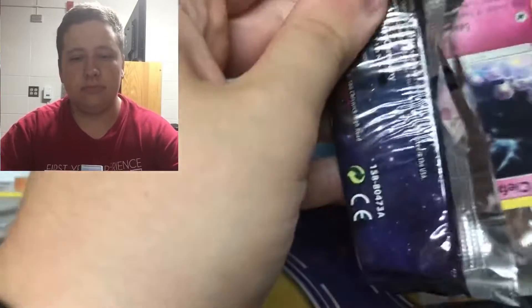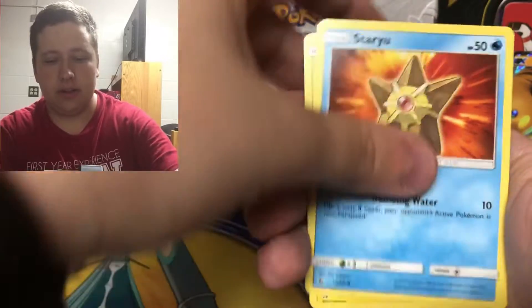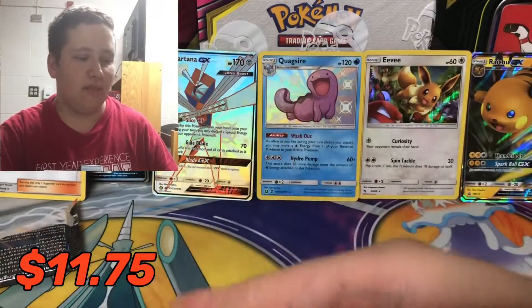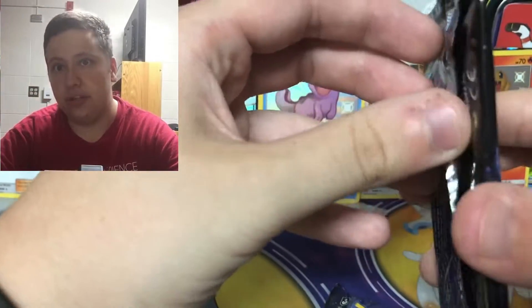Next pack - hoping for Shiny Charizard on this one. Water Energy, Misty's Gym, Brock's Gym, Metapod, Clefairy, Psyduck, Magikarp, Staryuu, Voltorb - oh there we go, Charmander shiny! And then a Kangaskhan regular rare. Another shiny card! It's like 10:30 at night at college and the doors are pretty thin, so I have to be somewhat quiet.